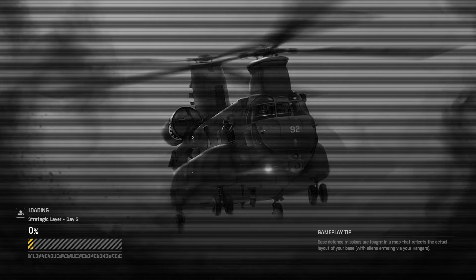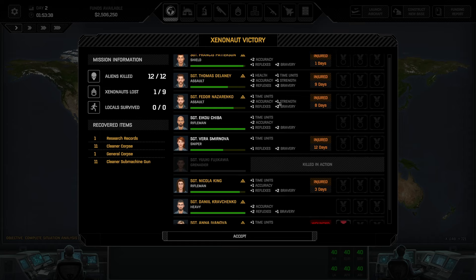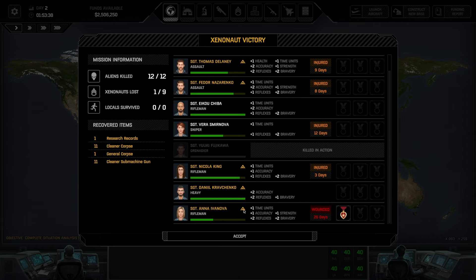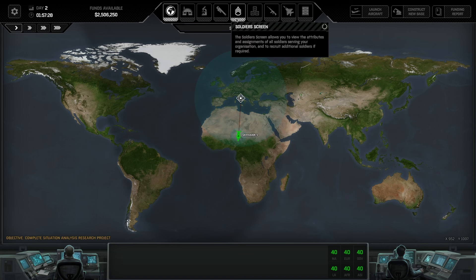Mission complete. All right, we did take our first loss there, so that will be interesting. So we have a couple of injuries here. It looks like the injuries are in relation to the amount the soldier was injured. Unfortunately, Yuki Fujikawa — our grenadier — was killed. However, we did get troops improving their abilities. Ivanova got a medal for suffering more than 30 HP of damage during a single combat mission — the award grants the soldier +1 to all attributes.